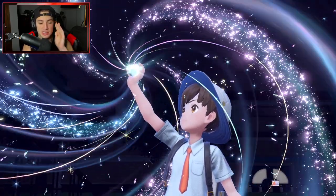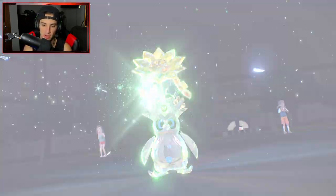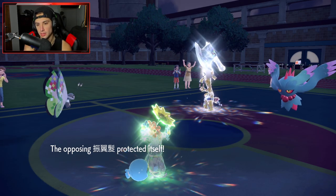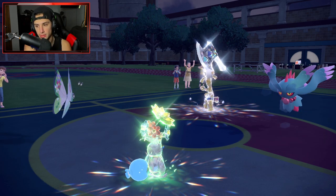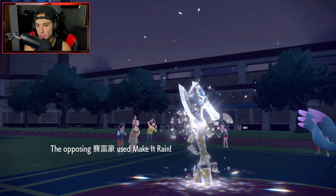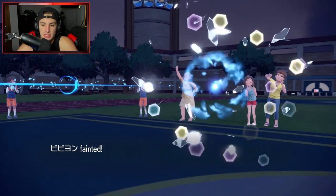I Terastallize Cerulege into Grass in case he goes for Thunderbolt. Opponent protects Fluttermane and goes for another Make It Rain — lowering Special Attack again. Bundle soaks it, opponent is now at minus two Special Attack. That's huge — we love that. Now I want to go after Fluttermane: Wild Charge from Iron Hands and Freeze-Dry from Bundle targeting Fluttermane to try and KO it.